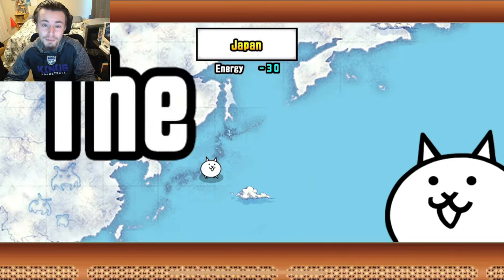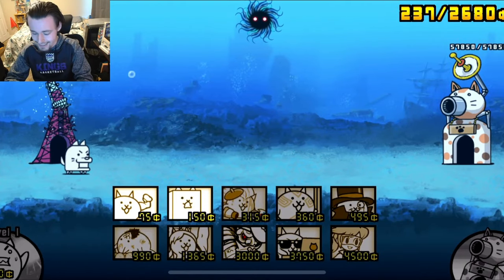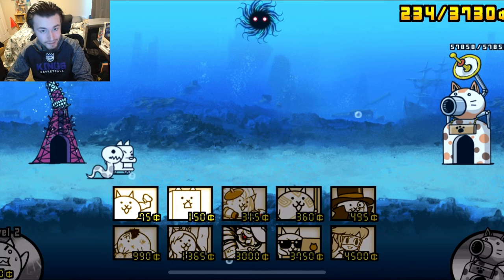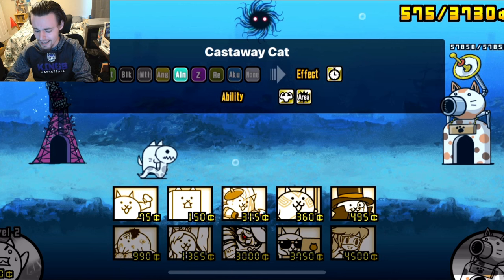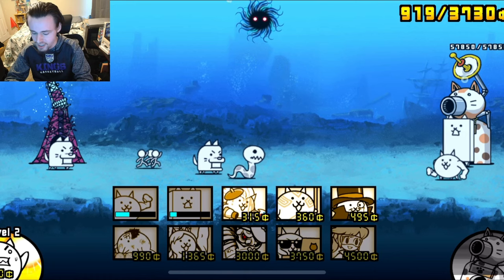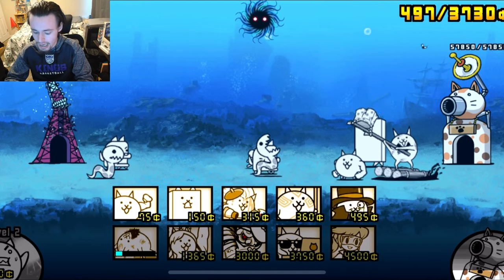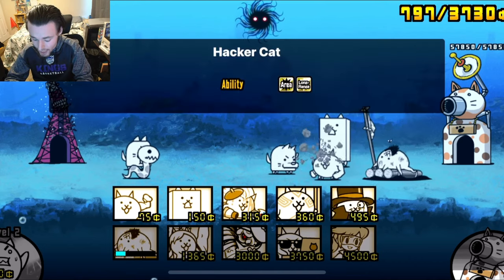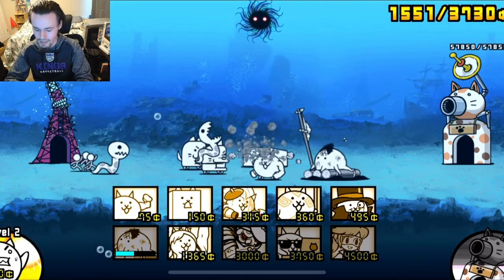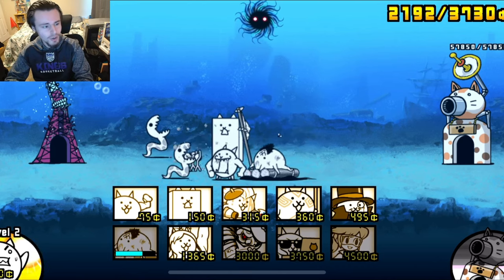We're going to start off with Japan. I've never done Into the Future before so we are on the first level. I don't think this one should be too hard. I do know the enemies are aliens, which is kind of creepy, but we do have Castaway Cat here which is pretty good against aliens — I think he freezes them, which is incredible. I'll send him out with some meat shields. I also upgraded Nerd Cat up to Hacker Cat and now have him on my team for long-range.